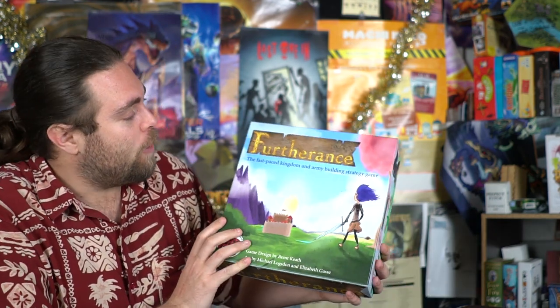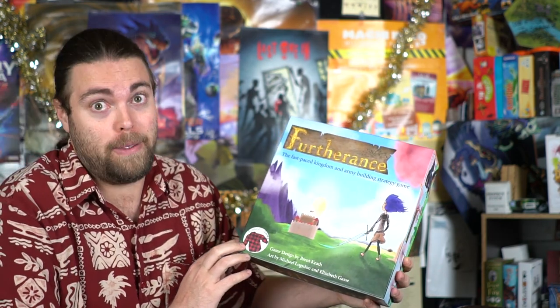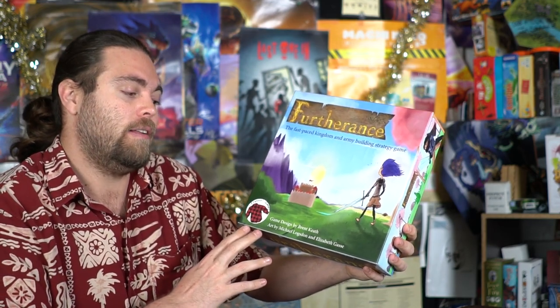Hey guys and welcome back to another Unfiltered Gamer board game Kickstarter review. Today's game is a one to four player game that takes about 45 minutes to an hour to play, for ages about 12 and up. It is called Furtherance — a fast-paced kingdom and army building strategy game, basically tableau management and tactics. It's by Brent Keith, with art by Michael Longston and Elizabeth Gass.